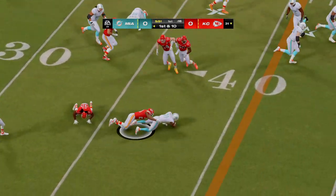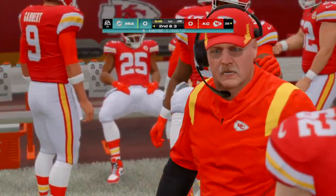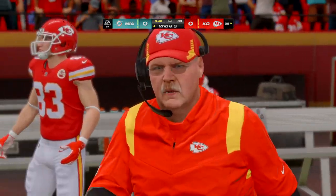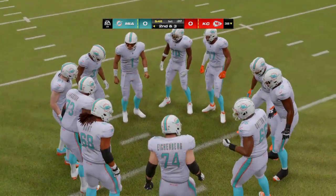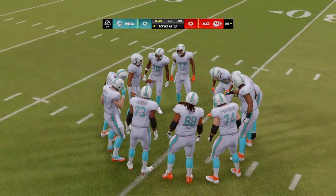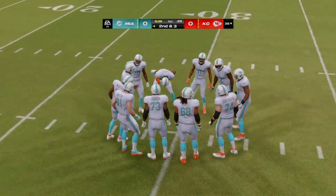They'll run here with Raheem Mostert and he'll work this one up to about the 38 — seven yards on the pickup — leaving second and three. A nice run early; it doesn't take a great play call to realize you want to establish a guy of his caliber, because it'll pay dividends as the game progresses.